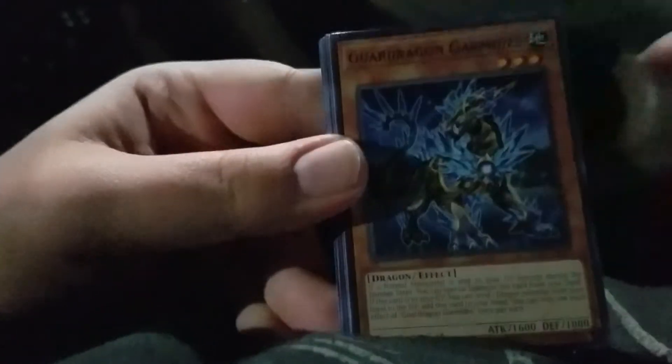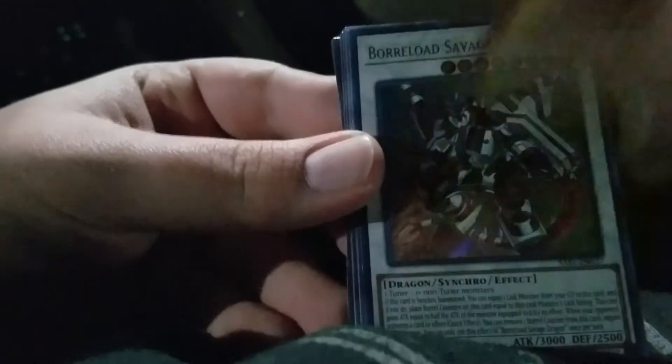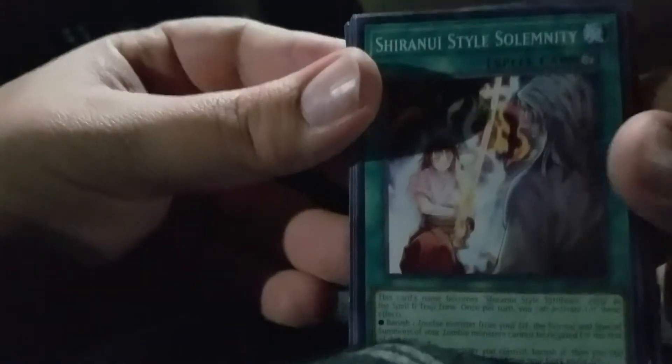Alright, let's see what we get out of this one. Sharonui Style, Solimidity, Guard Dragon, Garmitis, Neo Space Connector — okay. Square over there... oh! Borrelsword Dragon — that's a cover card! That's pretty good, that actually kind of made my money back on that — that's sweet. Guard Dragon, Shield, Tiny Thief, Wonder... okay that's pretty good. Edge of the Ring, Foxer — okay, not Foxy, Foxer, you know.